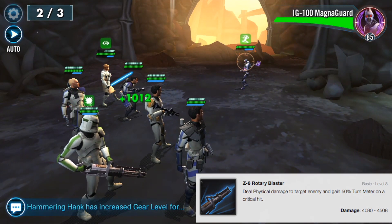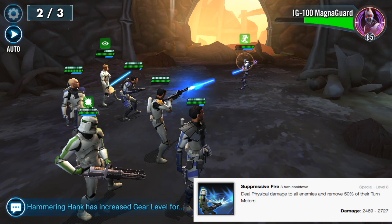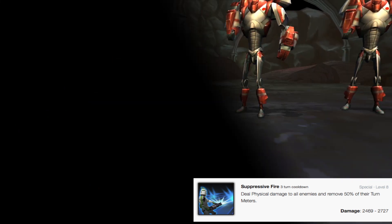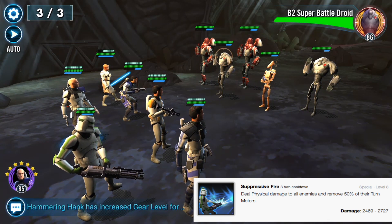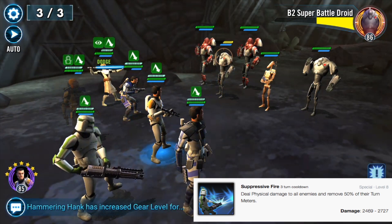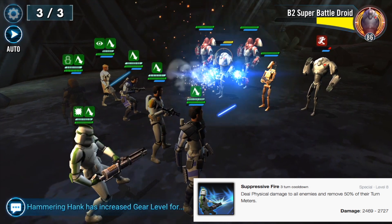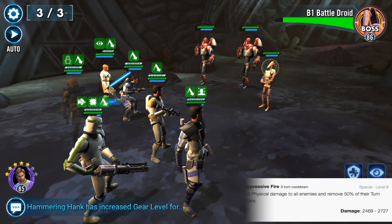This works splendidly under a Commander Cody zeta lead. Next is Suppressive Fire, his mass attack where he deals physical damage to all enemies and removes 50% turn meter, doing about 2,469 to 2,727 before other factors. Removing 50% turn meter from everyone is huge — not many characters can do that. It also helps him personally since he's a very slow character. You definitely want to bump up your potency to make sure this sticks consistently during arena battles.